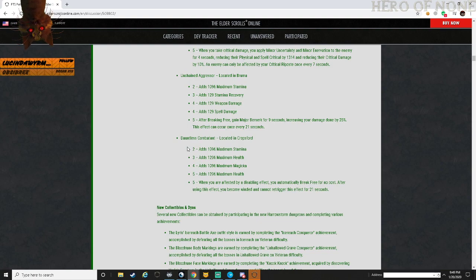Jay Unchained Aggressor - located in Bruma. Stamina, stamina recovery, weapon damage, and spell damage. After breaking free, gain major berserk for 9 seconds, increasing your damage done by 25 percent. Can occur once every 21 seconds.